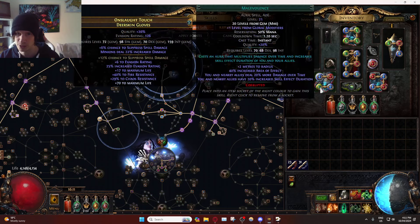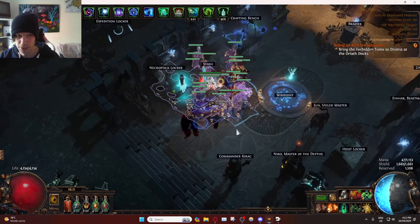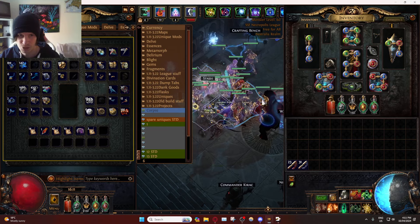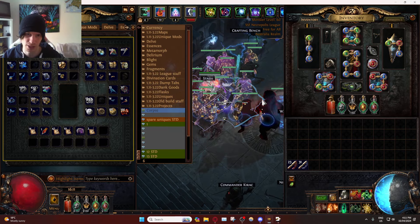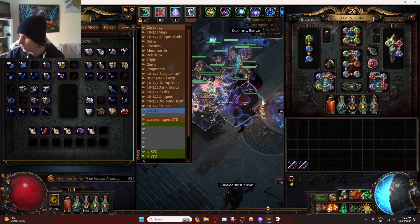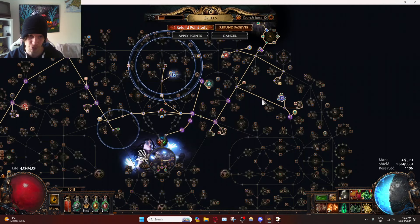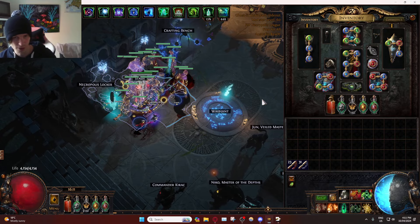Additionally, we realized that in order to get Withering Step, we didn't really have enough gem sockets to keep the other auras like Vitality or Defiance Banner. I wasn't really noticing Vitality doing anything for us — it helps our minions a tiny bit, but for us it basically does nothing. All our life recovery comes from leech, so we dropped Vitality. For the content we're doing right now, Defiance Banner isn't needed at all — we're boss rushing for awakened gems, taking a break from getting Immutable Force.